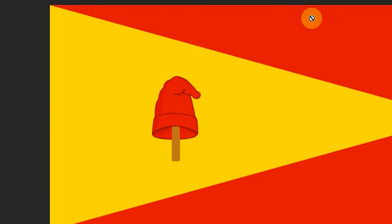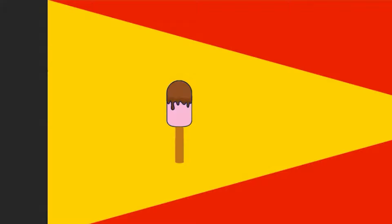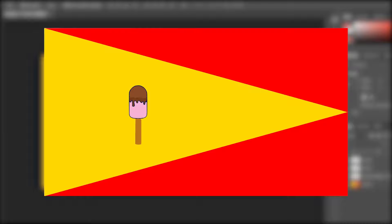I have only one question about the flag of Pereira. What's under the hat? Let's raise it. Hmm, ice cream here. It was a strange decision to cover it with a hat. And by the way, the flag with ice cream looks much prettier. Let's leave it like that.